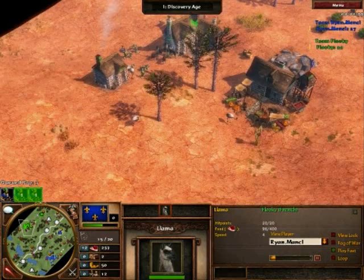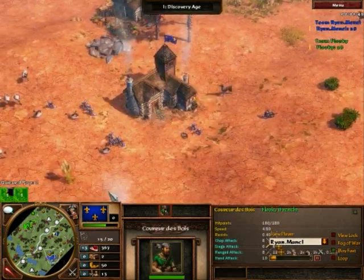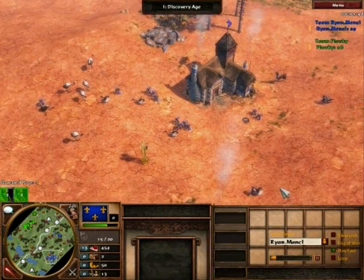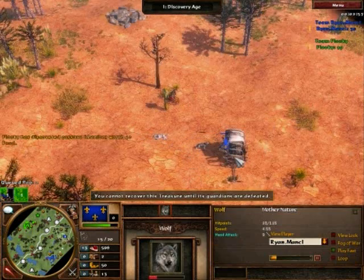Although Fluky's already picked up four llamas as well. So in this mirror, we've got Fluky who's popped out the three-vil shipment — the standard shipment — as I would expect Ryan either already has or will be doing soon. Both have got their early market up, both have gotten hunting dogs, and both are scouting around for treasures.